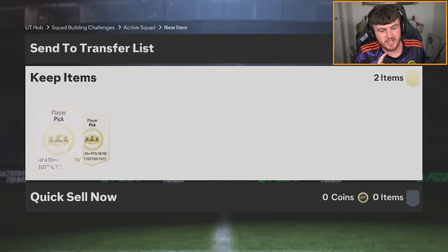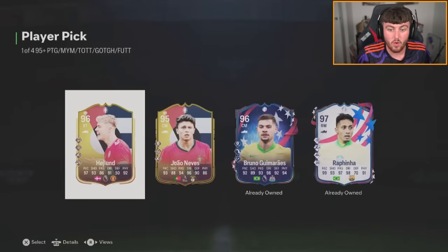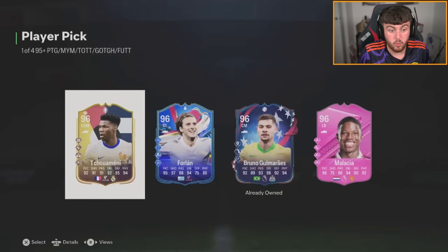Now we've got Nathan's player picks. Let's see if we can continue with the 99s. We get 97 Rafinha or 96 Hoyland, who's an absolute dobski just because he's a United player. Second one — back-to-back United players! Back-to-back 96-rated Manchester United players is a huge W, and you should be very happy in my opinion.